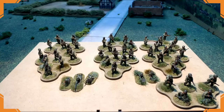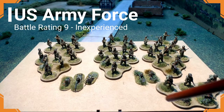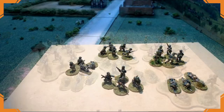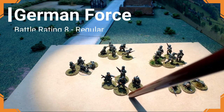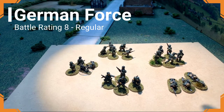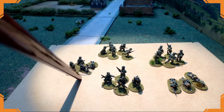The American force is basically a platoon plus support: platoon HQ, three squads, a medium machine gun, and a bazooka team. The German force is an understrength platoon: platoon HQ, two rifle teams, a machine gun team with MG 42, and a medium machine gun MG 42 on tripod.